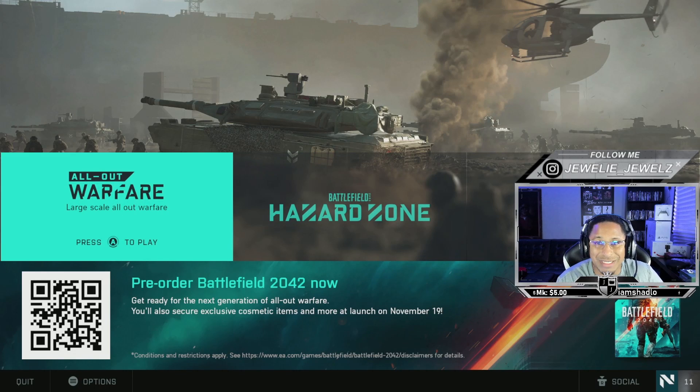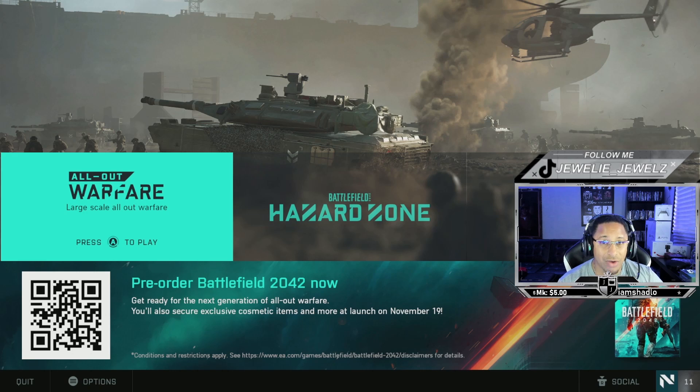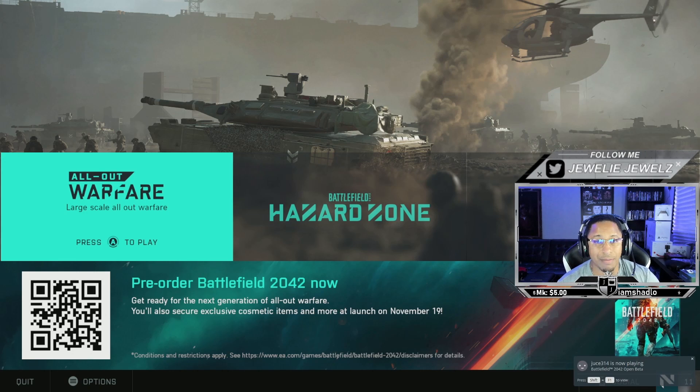Alright everybody, if you're having problems partying up with your friends in Battlefield 2042 on PC, the best way that I found that works is adding them on Steam as well as on Origin. I downloaded my game off of Steam, so that's why my friends have to add me on Steam and Origin. I'm not sure if you download on Origin and just have your friends on Origin, then it might let you invite them.